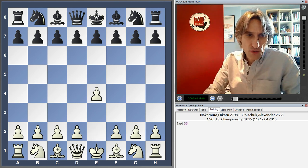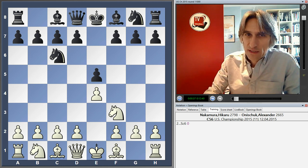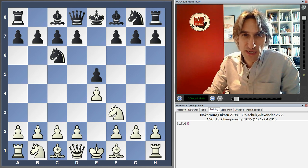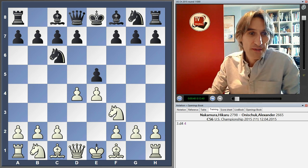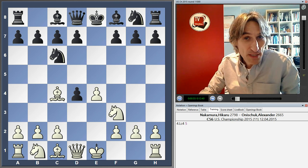He's playing Alexander Onishuk, who has a reputation of being quite a solid player. Now, if Nakamura played Bb5 and a Spanish, he would probably have to face the dreaded, super solid Berlin. Instead, Nakamura played a Scotch — or is it a Scotch? He didn't recapture here; instead he played Bc4, so possibly a gambit continuation.